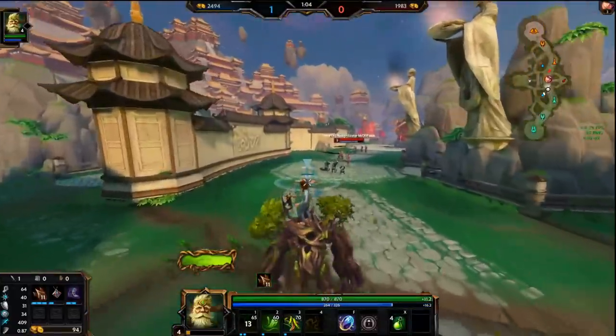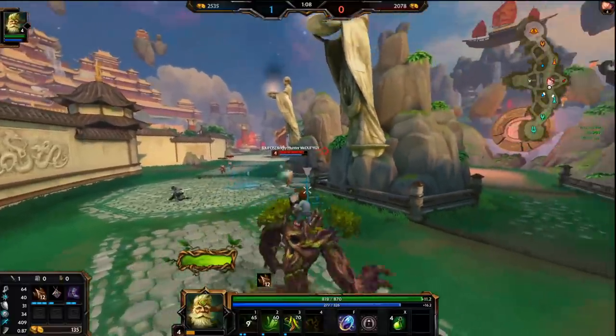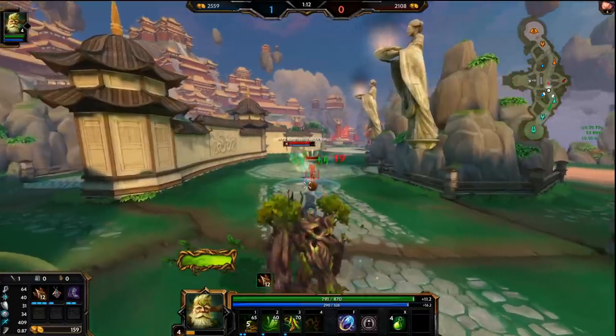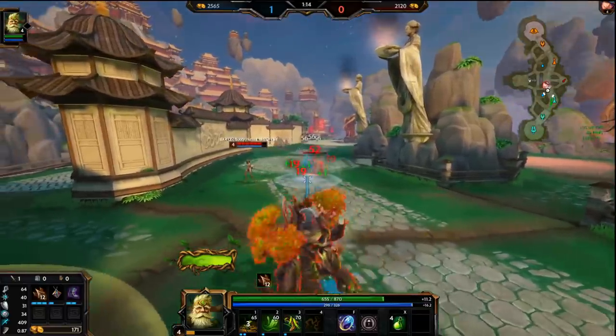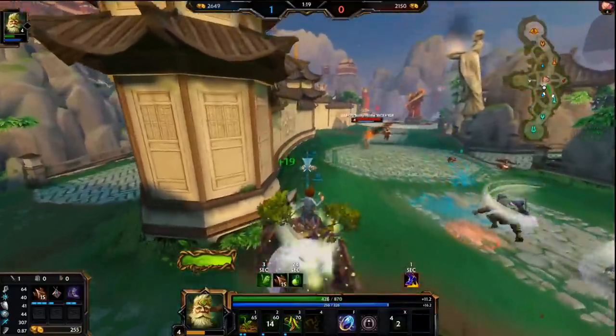Another thing is you can put a flower about there — that's a good spot for it, because they can't really kill it without risking being pulled into tower. But pretty much you just want to stay in the flowers whenever you can: if you're killing minions, if you're juking autos, just stay in them.